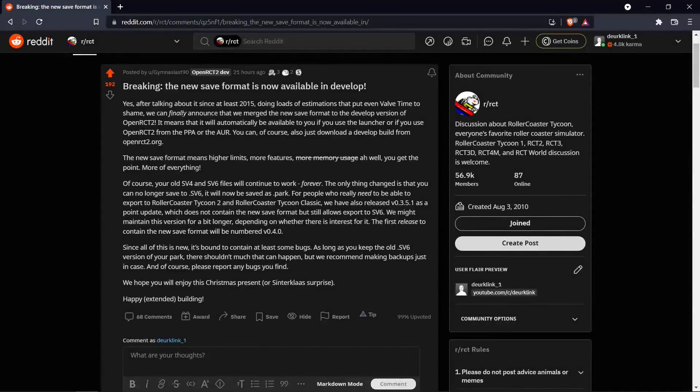Hey everyone, I have some very exciting news for you. If you've browsed the RCT subreddit you may have already come across this post, but the new save format is now available in develop. So if you download the latest develop version of the game and save a park, it will be saved in the new .park format.